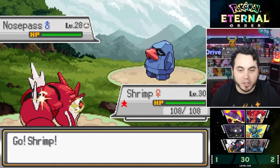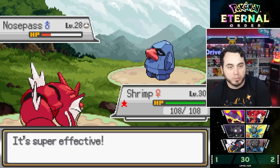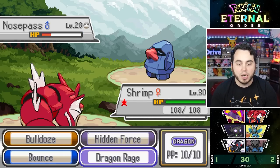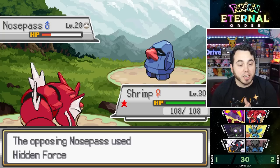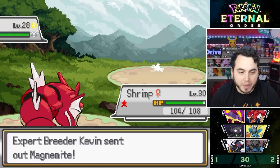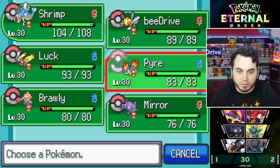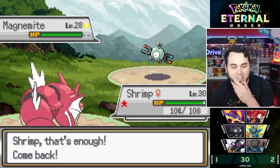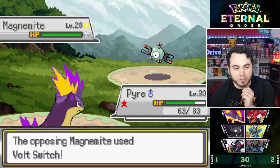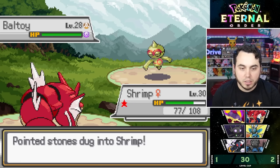He leads with Nosepass and immediately sets Stealth Rocks — I figured that. I use Dragon Raid. He's got a Custap Berry. Stealth Rocks are up, which is very bad for my team. Here comes Magnemite — I got to switch. Maybe Brawly is good here, but Pyre could Incinerate then Quick Attack. I take Stealth Rock damage switching in. Volt Switch — that did a lot, plus a Ball Toy. This is already going very poorly. Shrimp comes in, takes Stealth Rocks, goes for Hidden Force — knocks out the Nosepass.